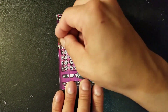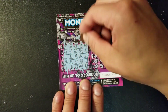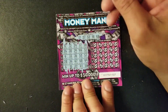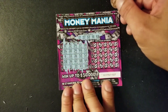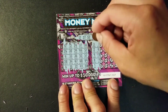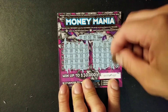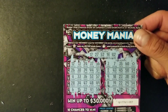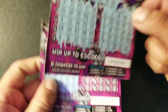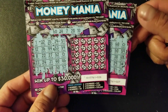Last Money Mania ticket: lucky numbers 17, 27, 52, and 42 — no, no, no, and no. Nothing on that ticket either. So we got two tickets on the Money Mania — ticket 26 and ticket 27 — back-to-back free tickets. That's pretty much it for the Money Mania.